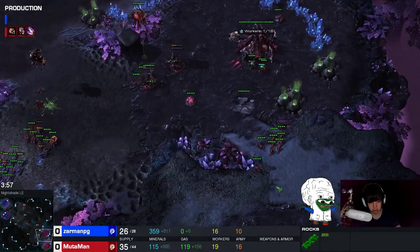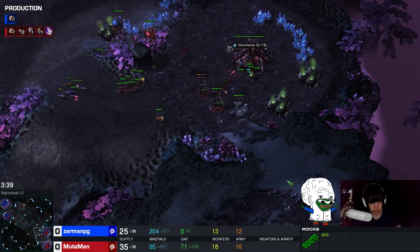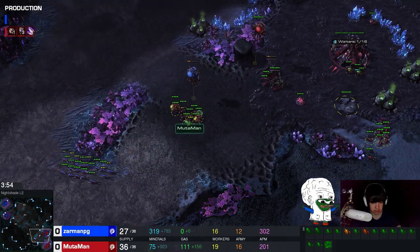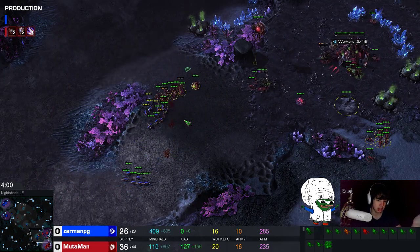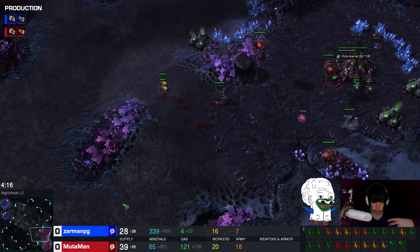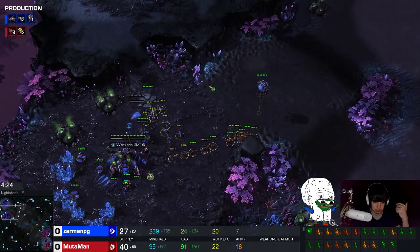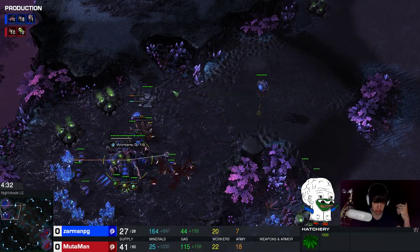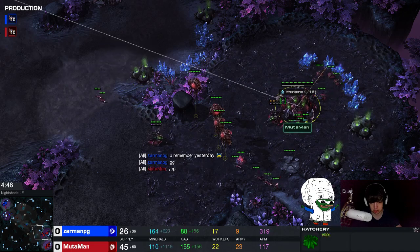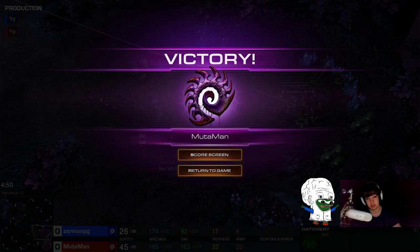So we saw a couple different holds of this build: the speedling hold in game one, then the spine crawler wall hold in game two, and this time I held it with fast banelings. I also died against it quite a bit when I was trying to figure out how to scout it. But I told you guys most of the key points: the missing overlord, the earlier hatch you can tell by the creep spread, and of course if you just send lings across the map you can tell it's that build. Or if he has lings on your side of the map with the hatchery already done, it can't be a 12-pool — it has to be this build. That's all from me for today. Hope you guys enjoyed the video and I hope you guys will never lose against this gruesome build again. Thank you all for watching. See you guys soon. Bye.